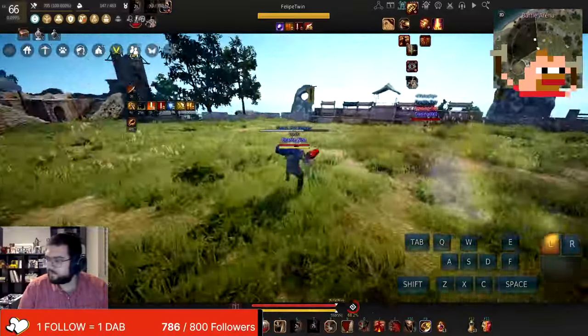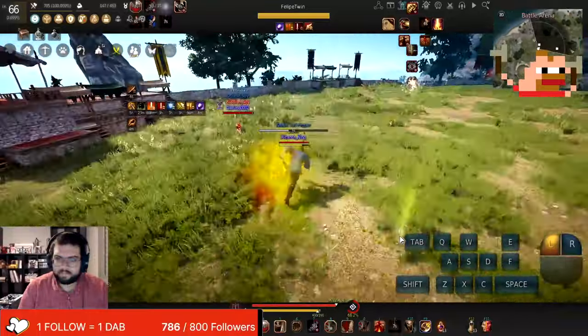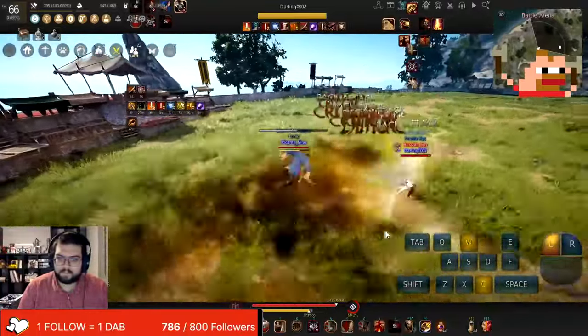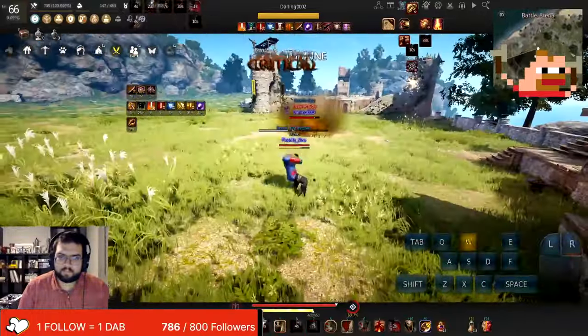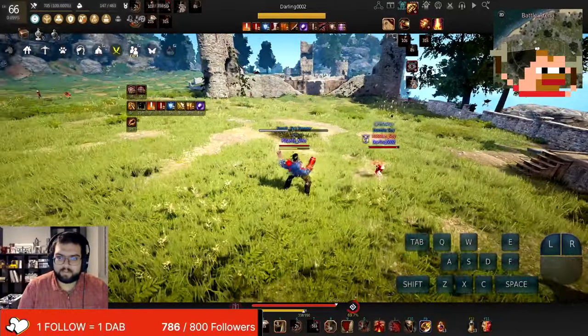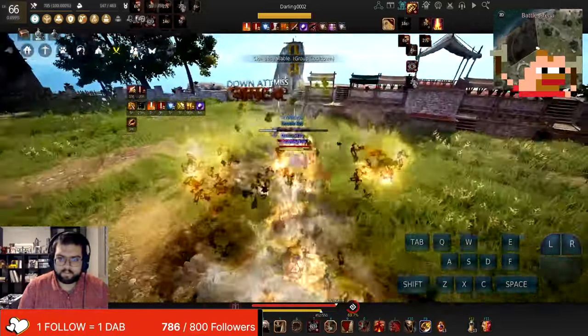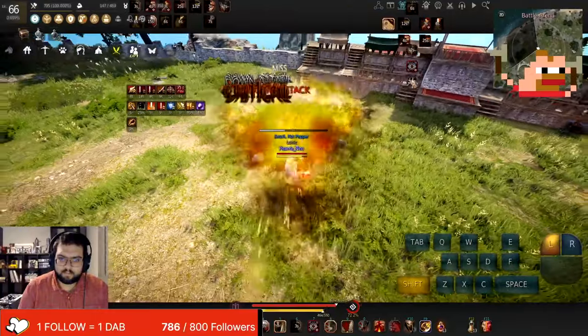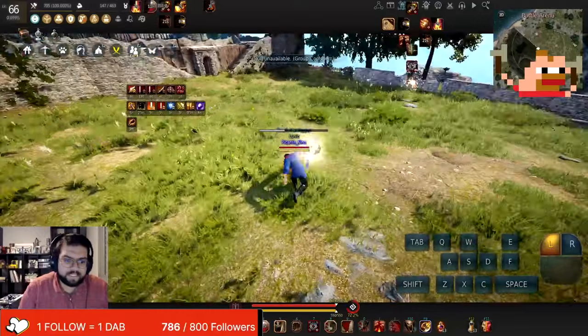Hey, it's your boy Picantanino, coming at you with another video. Today we're going to be talking about Axe of Destruction. It is a sleeper skill that we are all just missing out on. We're going to swap Wailing Beast over to Axe of Destruction in your skill enhancements, and I'm going to show you guys why we should start messing with this skill because we are missing out on so much combo potential. Let's roll the intro.